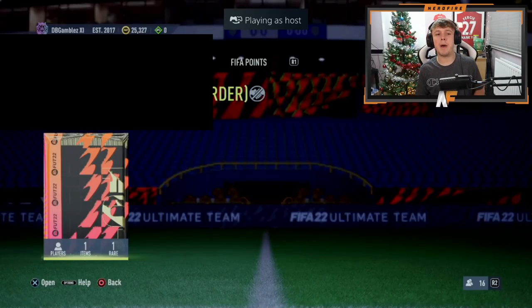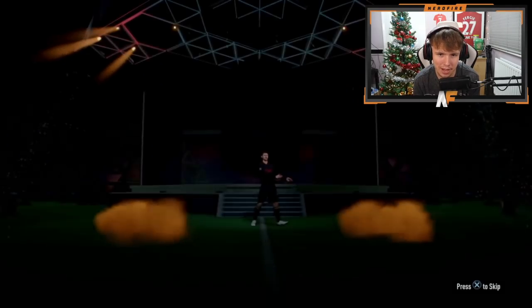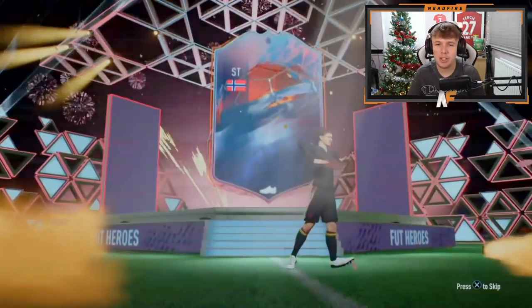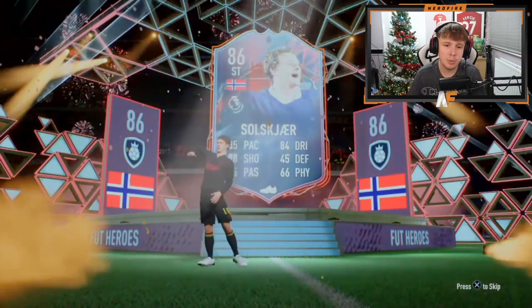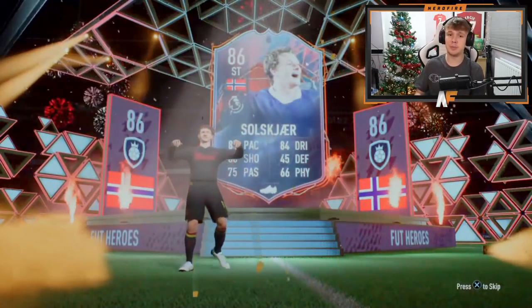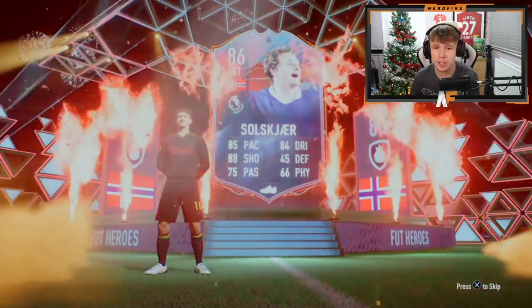Mr. DBG is here — pack number five for these FIFA Hero pre-order packs. I'm still waiting to see a Ginola, Abedi Pelé, or Di Natale. It's Ollie — I always say this every time we get this card, he's actually usable. He doesn't have the four-star skill so not the greatest, but he's not one of the worst ones — not the bottom three or five, I'd say.